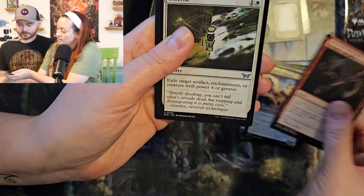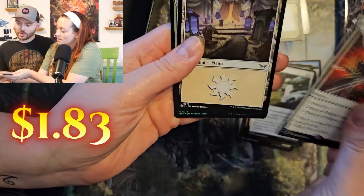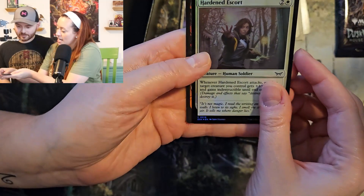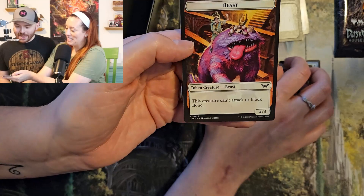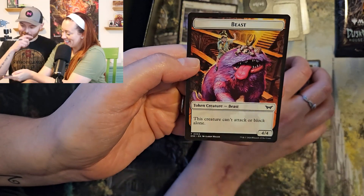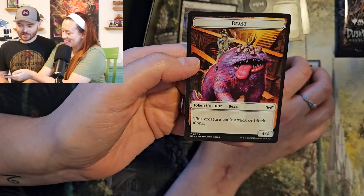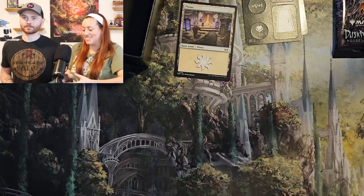Betrayer's Bargain. Exercise. Split Up — and the other art. Planes. And Hardened Escort. Is that Toby? It's a beast and I love it. There's a legendary — he can play as Toby and he makes his beast. That's cool. Hold on to the beast. That's so cool. I like the beast token.